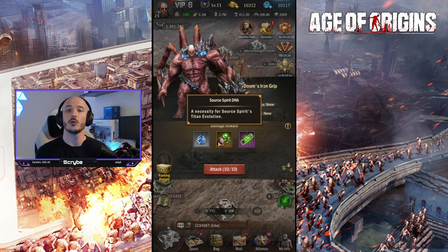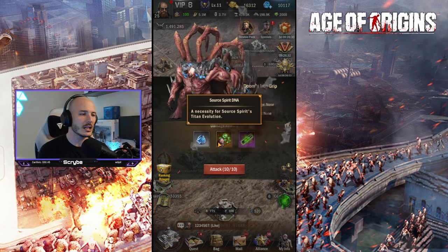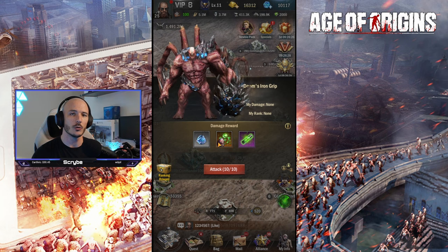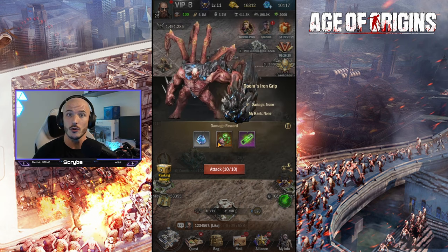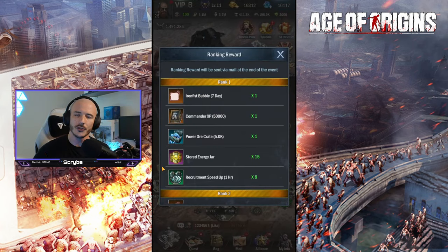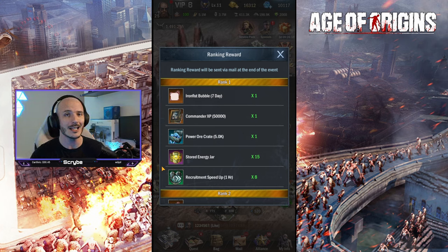The modifier fluid can be used against all of your titans. The Source Spirit DNA only applies to the Source Spirit titan specifically. In order to unlock rewards for your second titan — the Arachnid one — you'll have to wait until Thursday or Friday to engage in the Mother's Doom event.